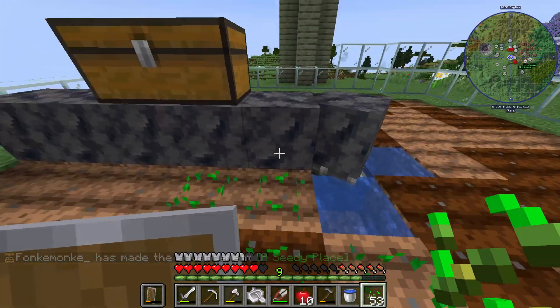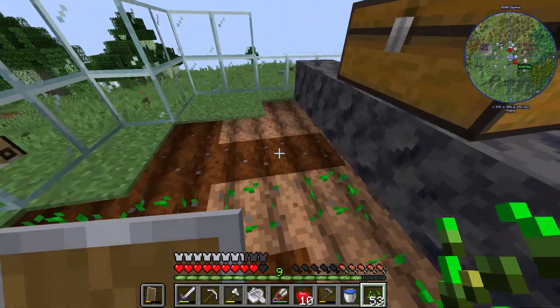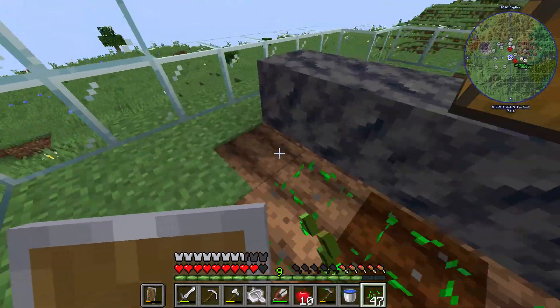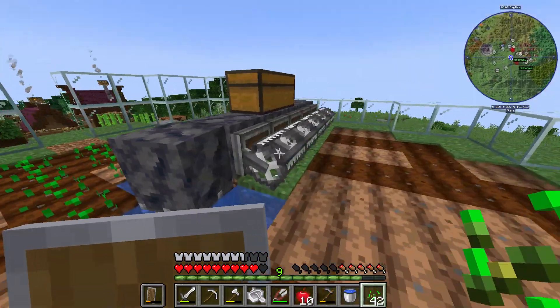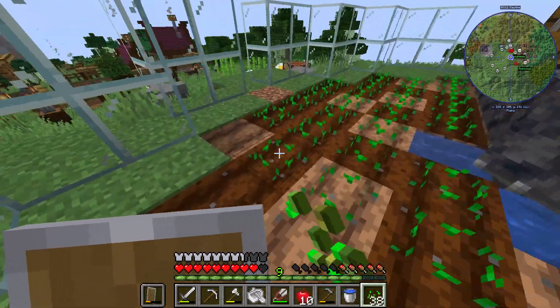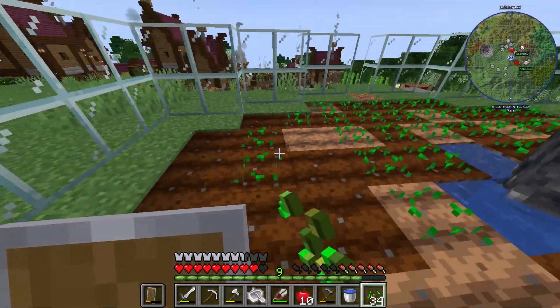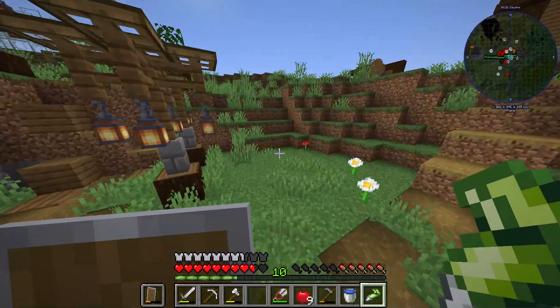Now you want to have a setup like this with a mechanical piston right there that is connected to the shaft using the vertical gearbox. Then you want to plant seeds in a fashion like this. Make sure that you have mechanical harvesters along this side because they're the ones that are actually going to take and replant the seeds. A setup like this should be good because it's just going to rotate.